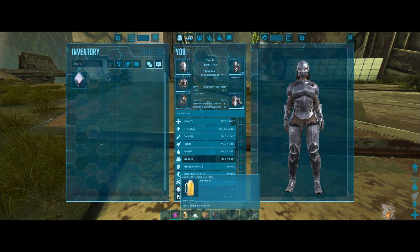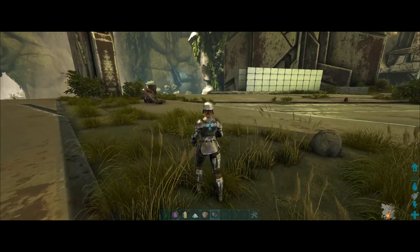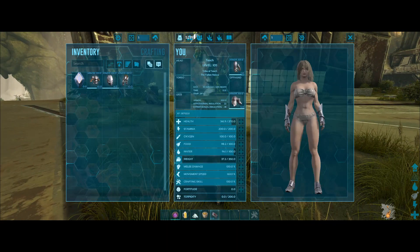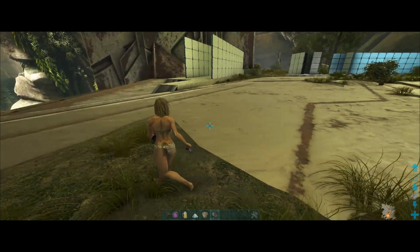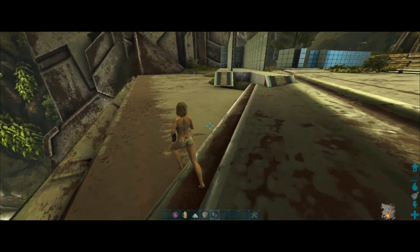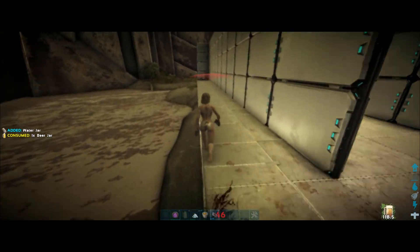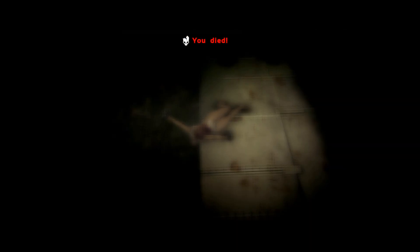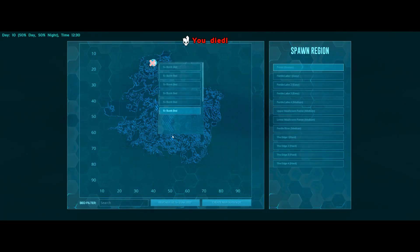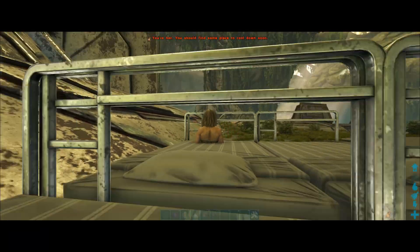Beer greatly reduces the amount of damage incoming to your character. You could literally run any auto turret completely naked with just beer. Beer heavily — I can't describe this enough — heavily reduces the amount of damage you take. I'm naked right now; normally I would get smoked by a turret, but if you drink a little beer before you go, you can run up close to the turret and get within range to kill it. You saw that 46 damage per shot — that's heavily reduced.